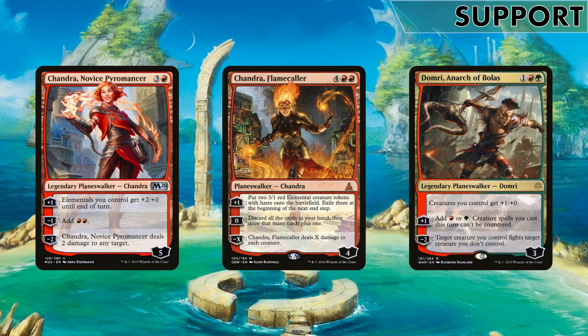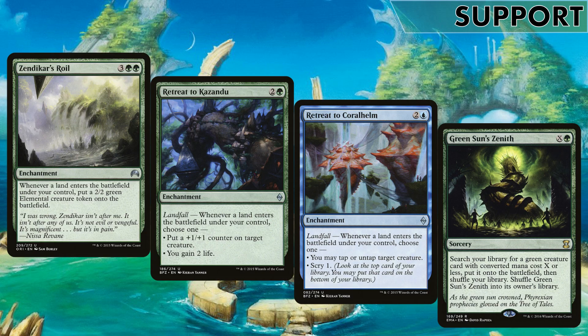On to support - planeswalkers first. Chandra, Novice Pyromancer buffs all elementals with her plus-one. Her negative-one adding two mana can come in handy. Chandra, Flamecaller's plus-one puts two 3/1 elementals into play, and you can also reset your hand if needed. Domri, Anarch of Bolas is mainly here for his buff and ramp, and he stops things from getting countered - really good for a deck that doesn't have much counterspell protection. We also run Roil Elemental - actually, we run Zendikar's Roil which is a landfall enchantment creating 2/2 elemental tokens, which is great.